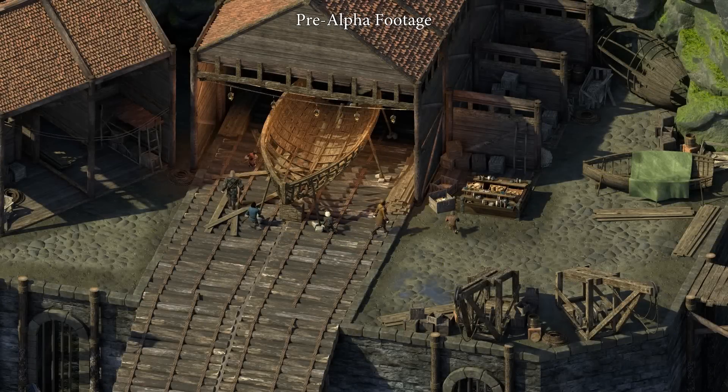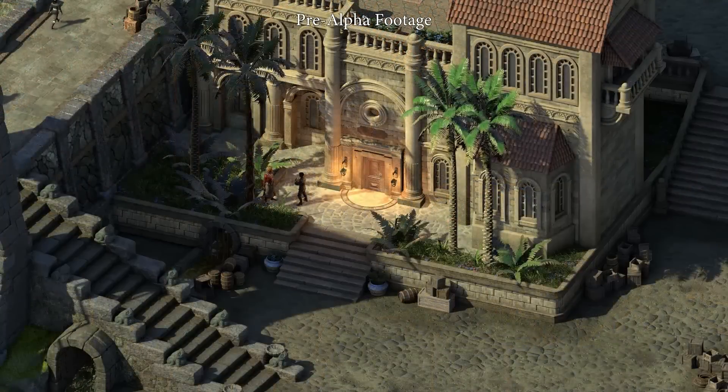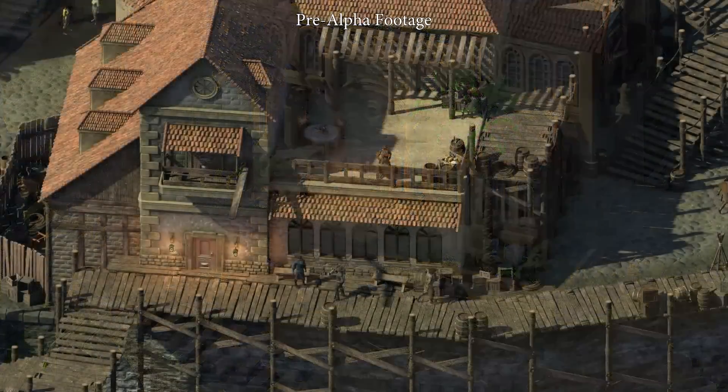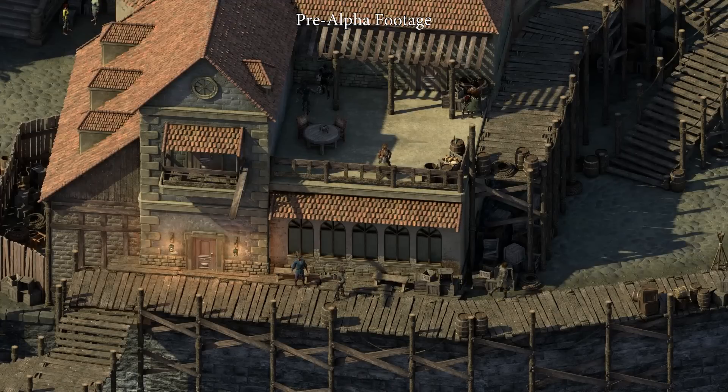Hey everyone. As most of you know, Pillars of Eternity 2 is set in the region known as the Deadfire Archipelago. The capital of the Deadfire is the grand city, Nakataka. Today, we're going to be heading up the mountain to explore some of the districts within the city.